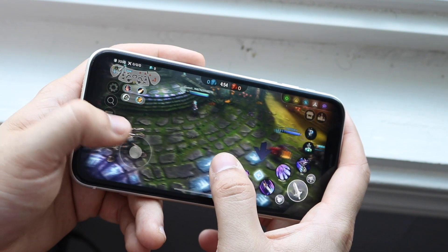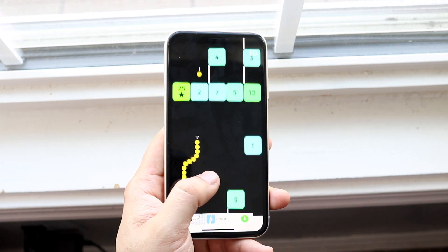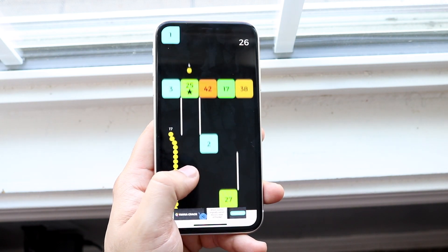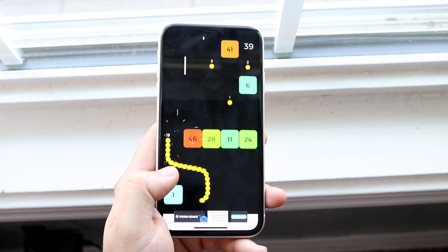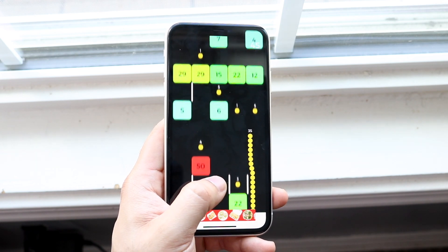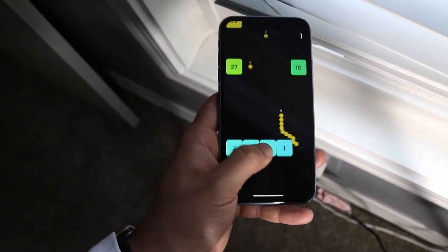The first game is Snake vs Blocks — a quick casual game that I literally play all the time. It's kind of like Doodle Jump, but the goal is to get as far as possible. What I really like about it is how smooth and seamless it is. It's a very low megabyte game, not graphically intensive, so even an iPhone 6 can run it perfectly fine. They have versus modes and levels where you can play against the CPU.